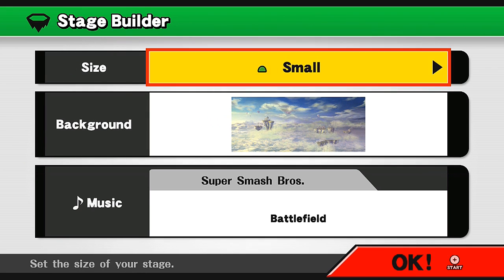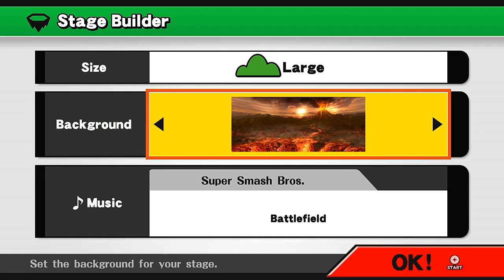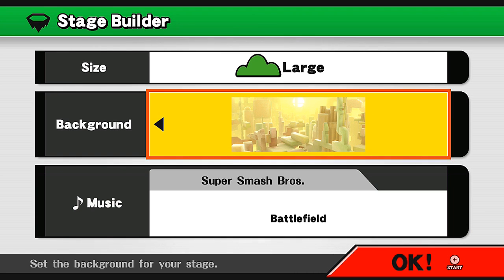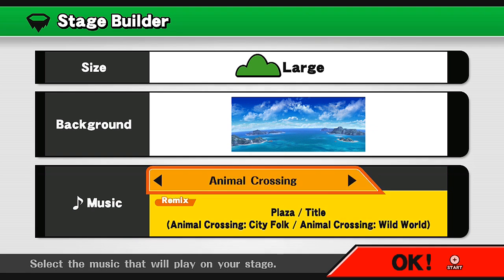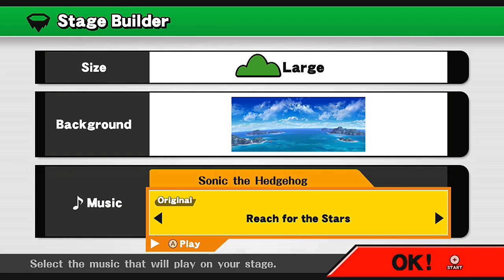Let's go ahead and create it. I'll try a large stage because I want a large canvas to draw on — that's just one of the coolest things, you're able to draw out your own stage and make whatever you want. The funny thing is people have been making really nasty things, which is just uncalled for. For the background we have sky, volcano/lava, water, space, and a block stage. I like water-based stages. For music, I'm going to go with Rooftop Run from Sonic — I absolutely love this track.